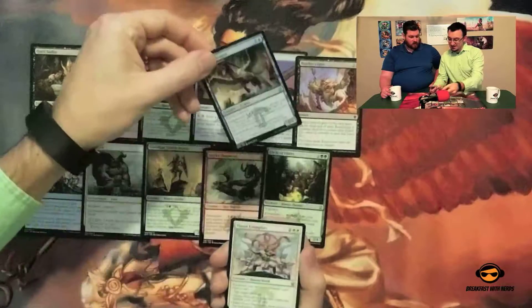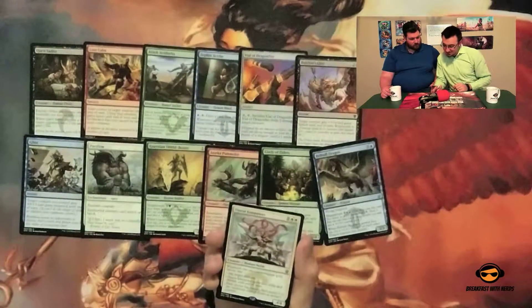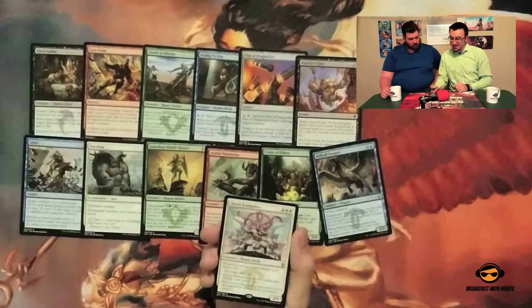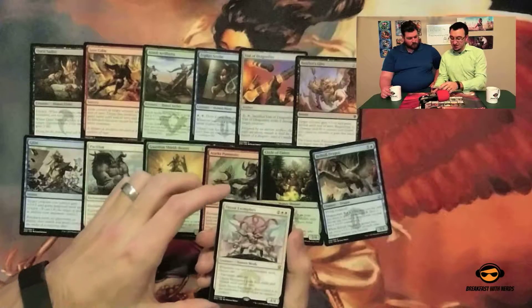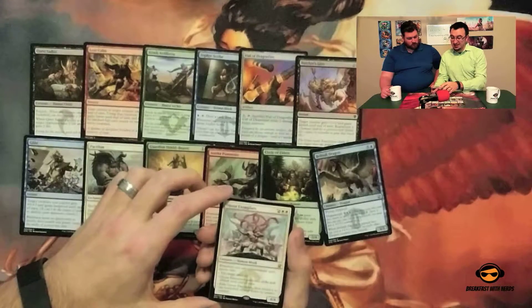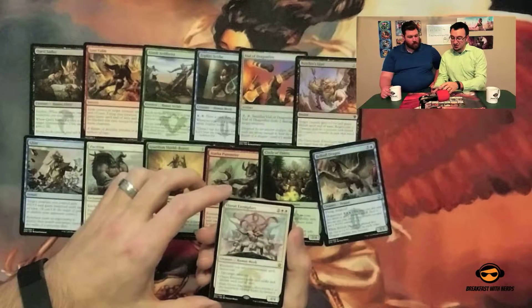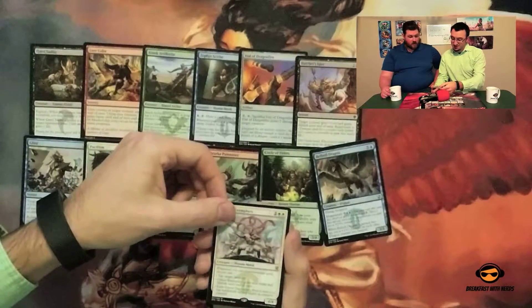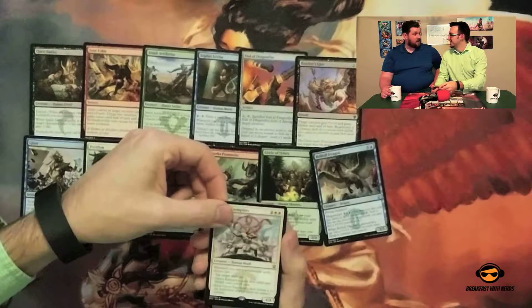What's the rare? It's a mythic! Ojutai Exemplars — Human Monk. Whenever you cast a non-creature spell, choose one: tap target creature, have this card gain first strike and lifelink, or exile Ojutai Exemplars then return it to the battlefield tapped under its owner's control. So a mythic on our Monday Morning Coffee — that's a great way to start the week!